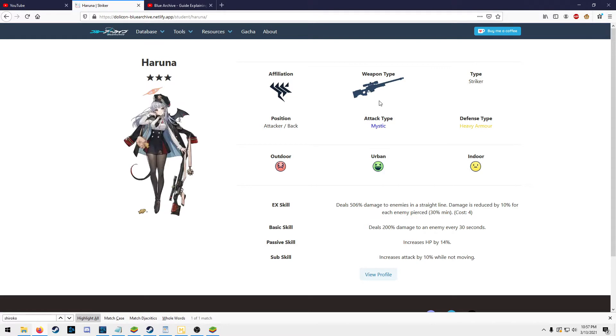First off, Haruna's position is an attacker in the back — she's a sniper. She has a very low attack interval but she does a lot of damage, so she is going to be a main DPS for sure. You want to try to keep her alive and keep her auto-attacking.